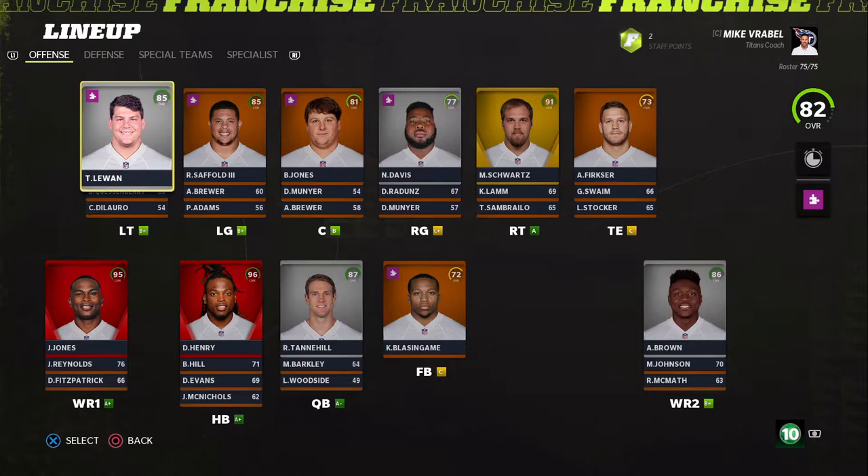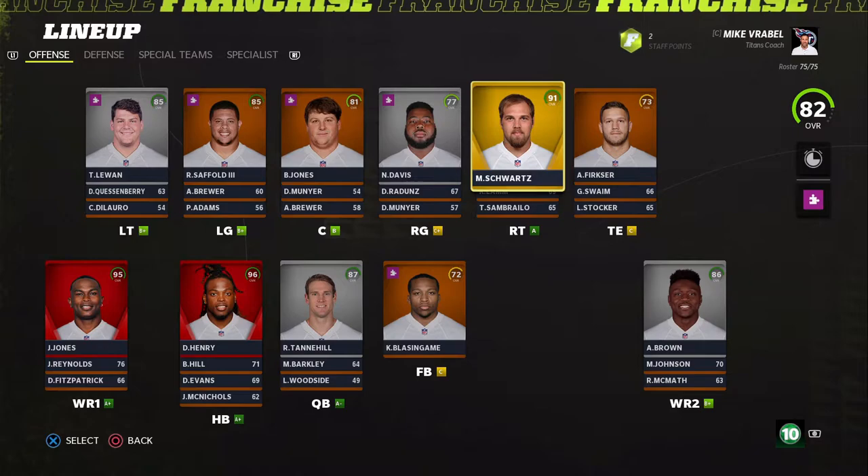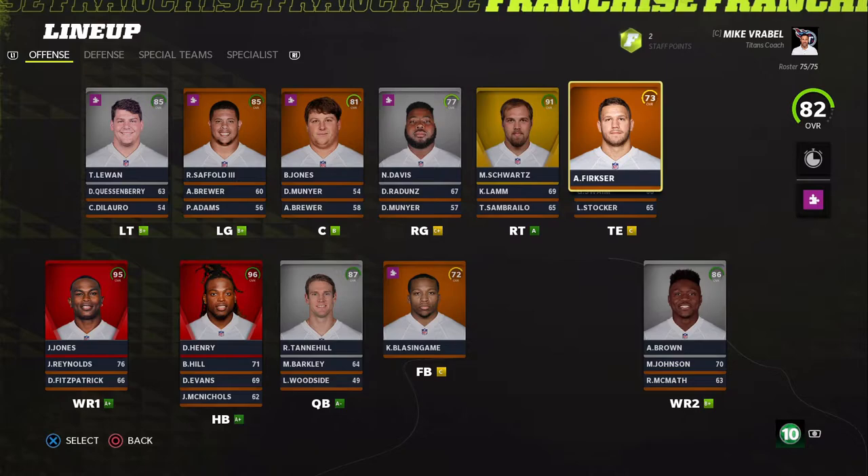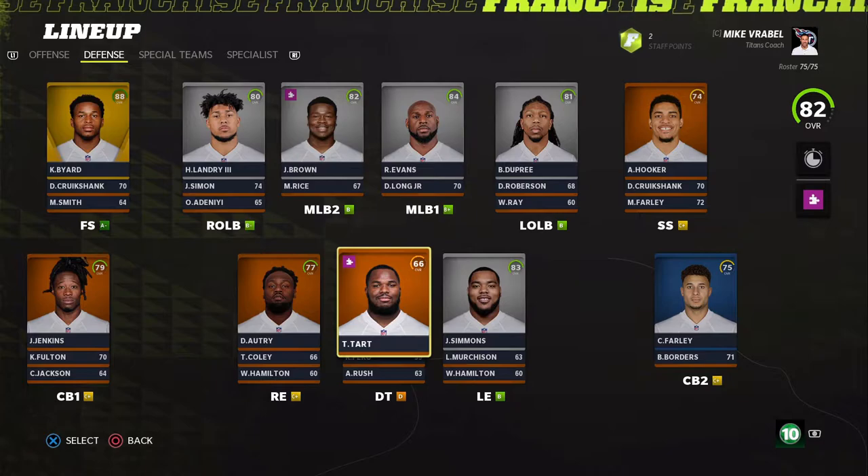On the offensive line: Luan at left tackle, Roger Stafford at left guard, Ben Jones at center, Nate Davis at right guard. I signed Mitchell Schwartz because we didn't have a right tackle — just a one-year deal. At tight end we have Anthony Firkser, Jeff Swain, and Luke Stocker.